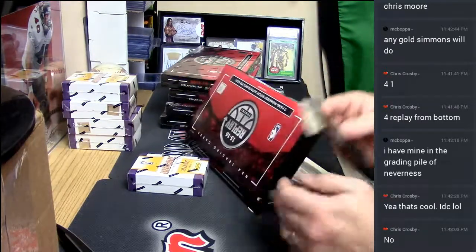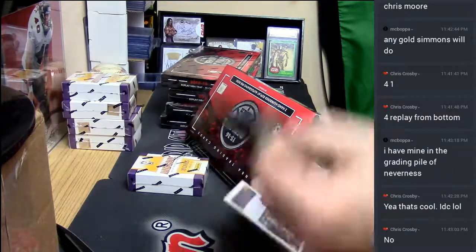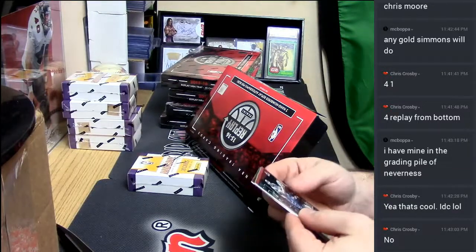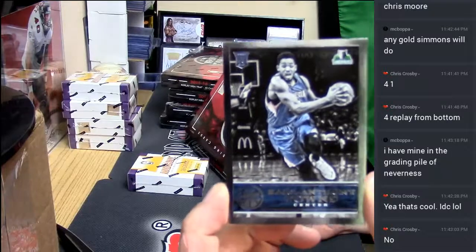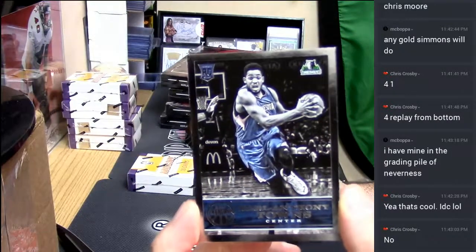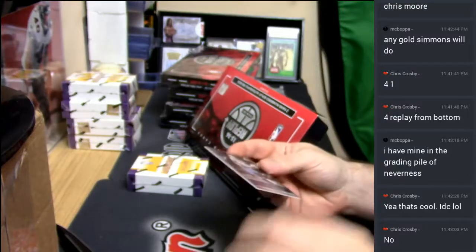All right, it's definitely not the worst one I've ever seen. A 24 out of 99 Carl Anthony Towns rookie card — that's not a bad thing at all.